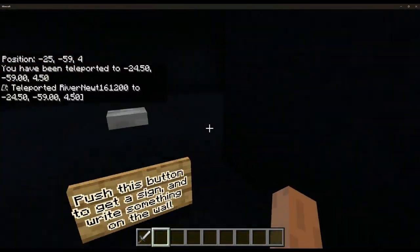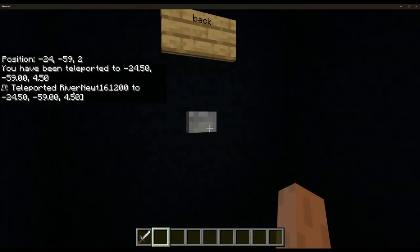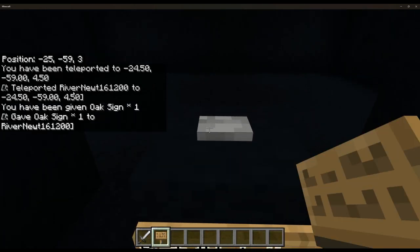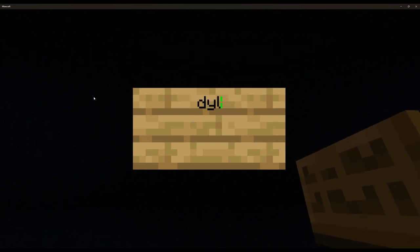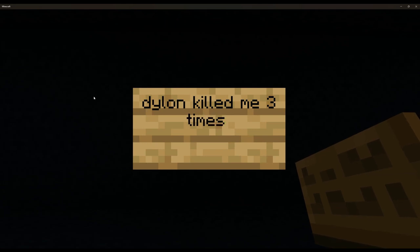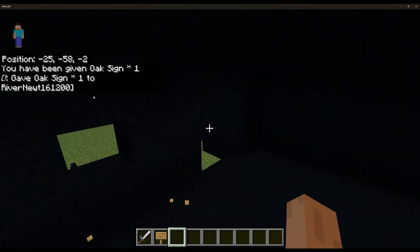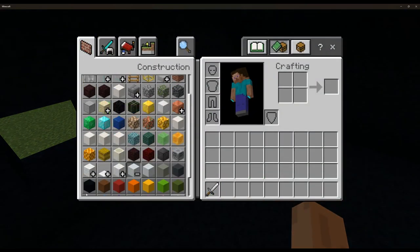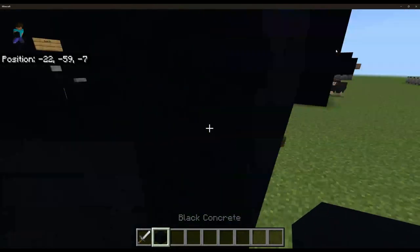If you press that button, it will teleport you to another black room. There'll be a back symbol, and you push a button to get a sign and write something on the wall. So if I push it, I get a sign — I can write something like 'Dylan killed me a few times' as an example. Over here you'll have the main concerns room, so admins will be able to read some evidence and concerns and help them out.